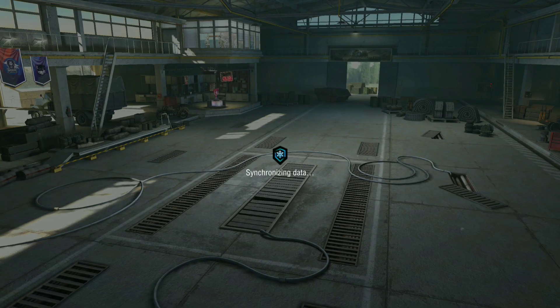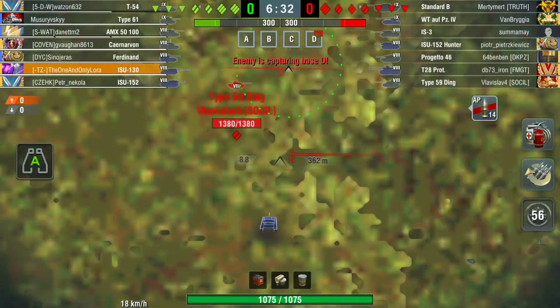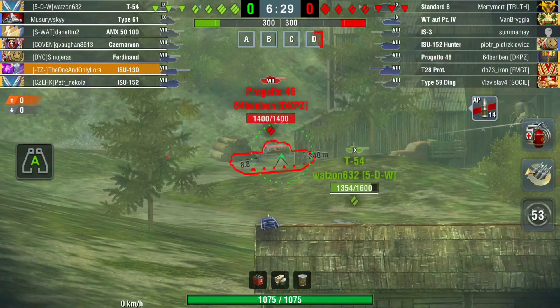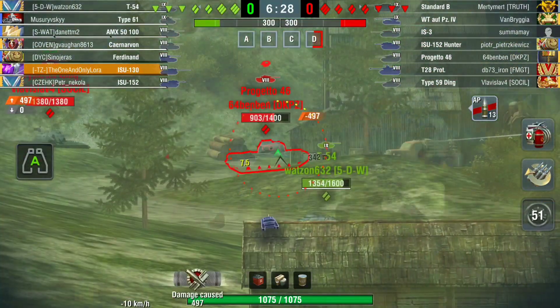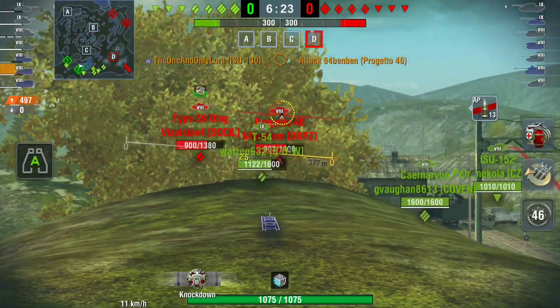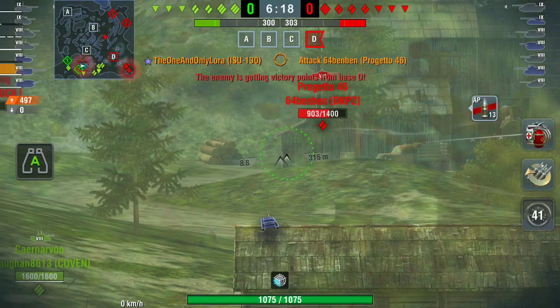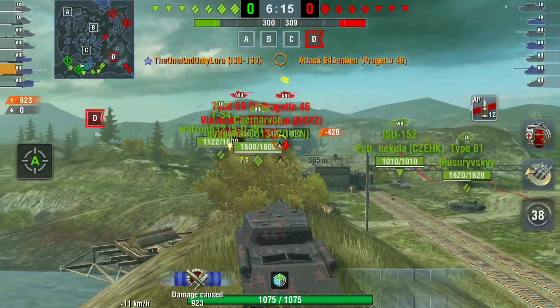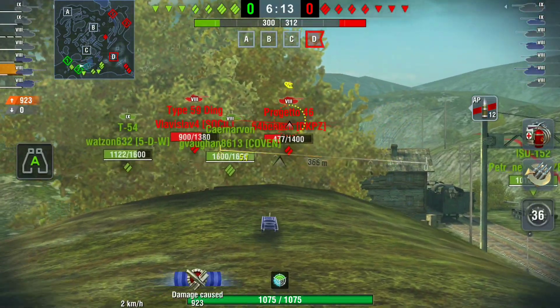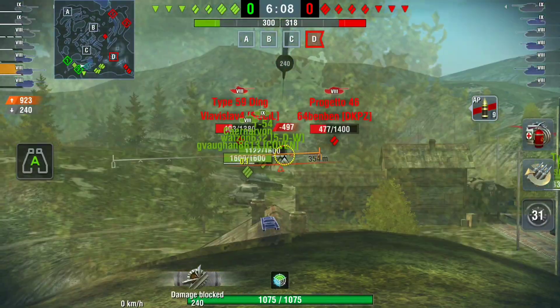93,000 credits for 2.6k damage — that was a First Class and I did absolutely nothing. Next up we have the one and only Laro. This is going to be a great game — they're going to play this absolutely perfectly, the way a TD like this should be played: just not getting spotted, camping, using that DPM, and using the ammo wisely.